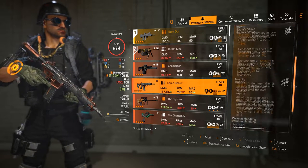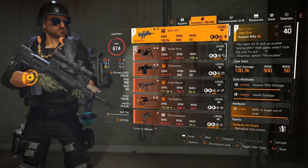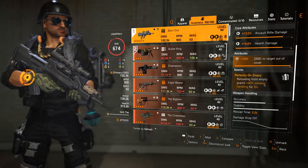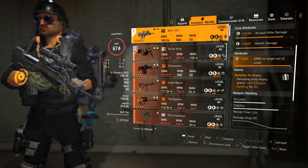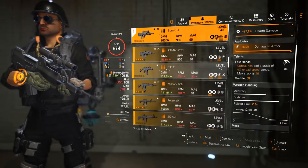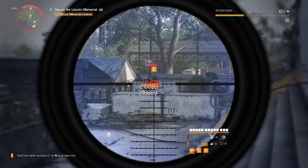Another option is the exotic AR the Eagle Bearer — even though it's not as great as it used to be, it still has a high base damage, much higher than the others, so it's worth considering. Finally, rounding it out is the Burnout, which is a named FAMAS. I have Assault Rifle, Health Damage, and Damage to Target Out of Cover on it. The talent on the Burnout is Perfectly on Empty — similar to Fast Hands in that you get reload speed, but when you reload from empty you also get accuracy, stability, and weapon handling. Since the increase to weapon handling, this is a very good option. The key thing to be aware of is you have to mag dump — if you reload before empty you won't get the benefits of Perfectly on Empty. It lasts for 10 seconds.